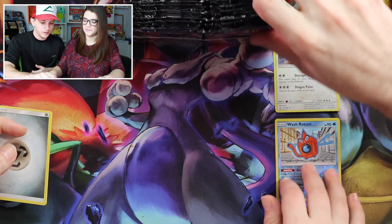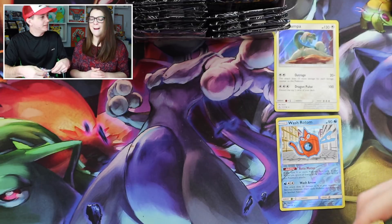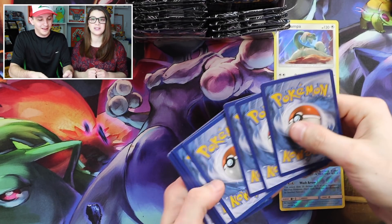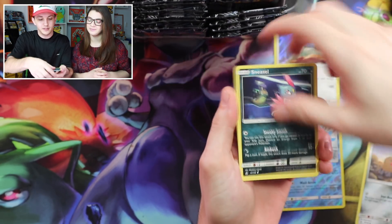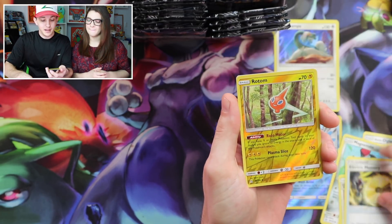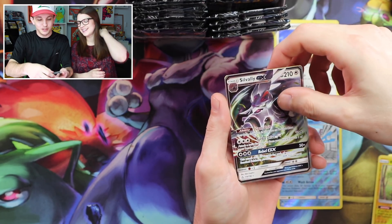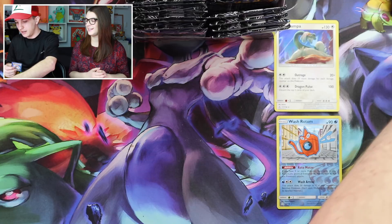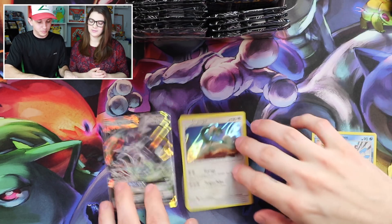Alright, next one — this pack art is Giratina. That's really cool; I guess Giratina made a comeback. Magmar, Alolan Diglett, Sneasel, Magnemite, Cherubi, Purugly, Skuntank, Electric Memory, and a Rotom. Hey, we got back-to-back Rotoms in reverse! And off the bat — Sylvalli GX! Unfortunately the energy cannot match because it's not colorless. So off the bat we're getting some good pulls.